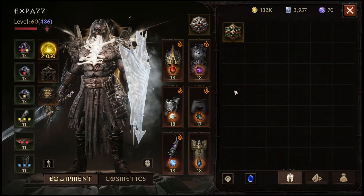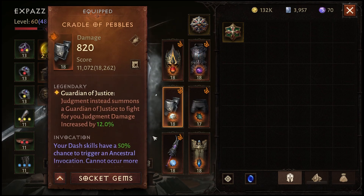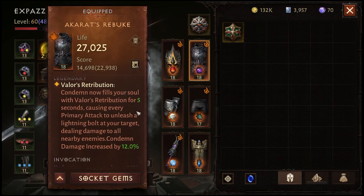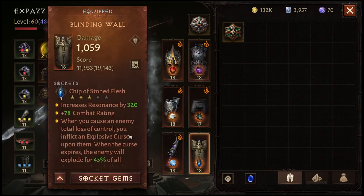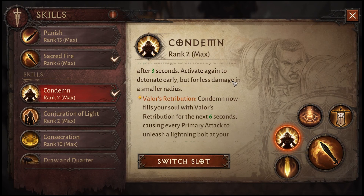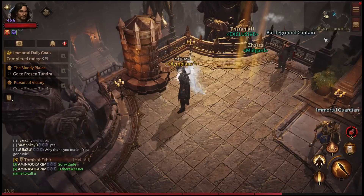Looking at this PvE DPS build: we've got Holy Banner on the helmet, which is pretty stock standard. We're using Judgment with the summon to get a handy second guy doing heaps of attack. We have the Horn Splitter, which is one of the new ones. Sacred Fire ignites enemies with burn damage. The next three are all Condemned — Condemned now does primary attack lightning damage, Condemned now does harmful effect increased damage, and the shield applies a blind using Condemned.